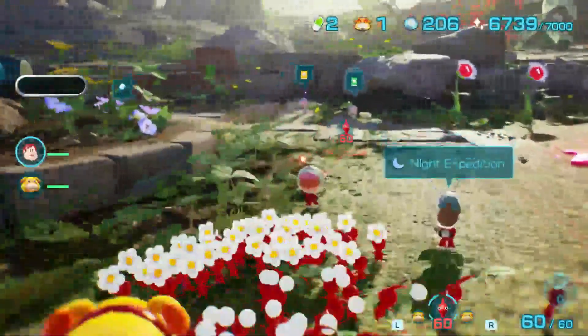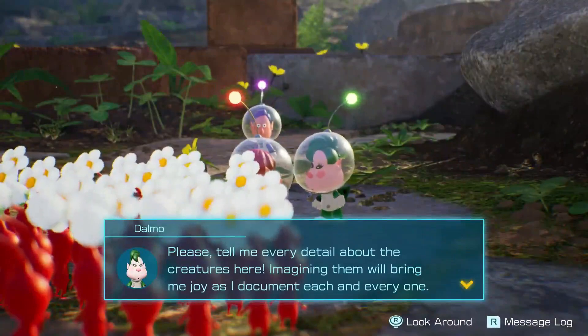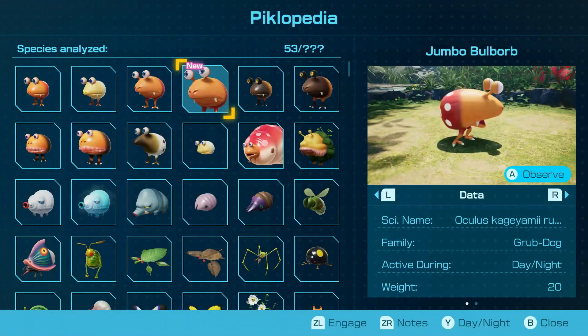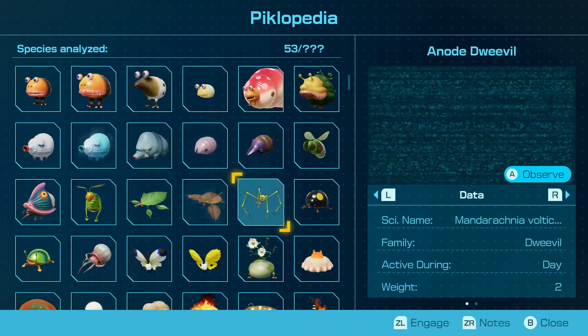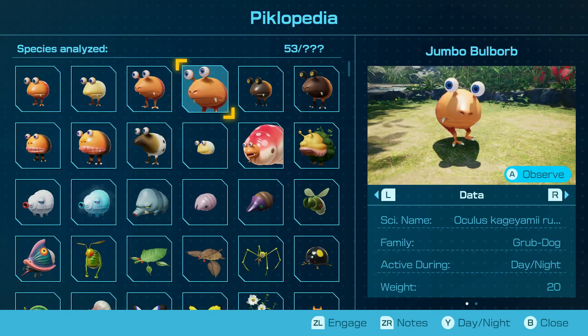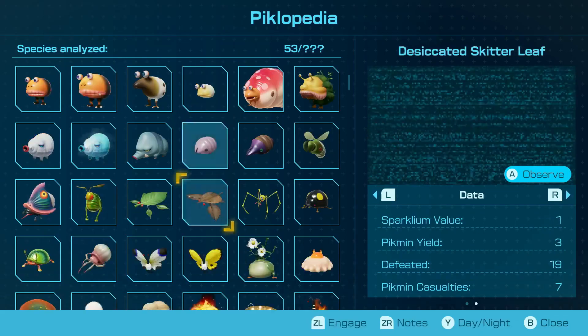This time I want to check out the Piclopedia before we go, because if I'm correct... I'm not sure about this but there might be a Jumbo Bulborb. Oh, and albino dwarf Bulborbs only appear at night, and I guess in caves. It says these are active during the day. Okay.